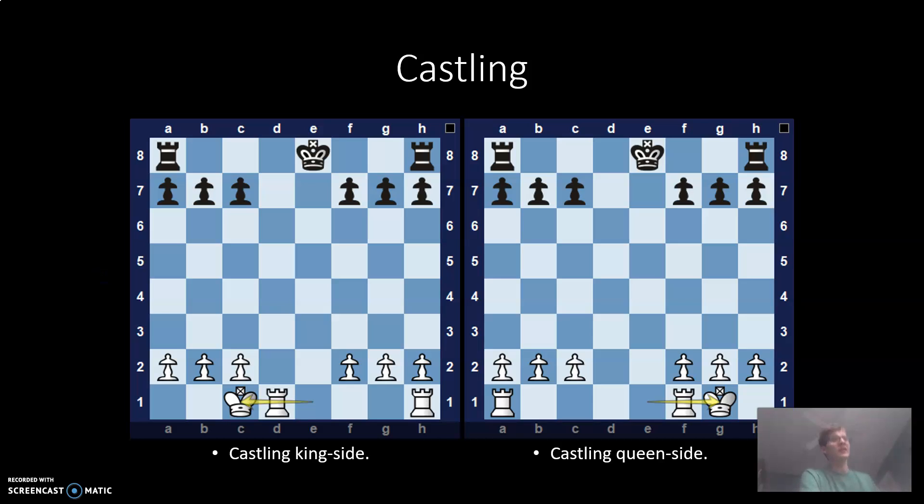Now this last bit is castling, and this is the only other case where pieces can pass each other, and it has some very specific rules. For either of these cases, your King and Rook cannot have moved. The other pieces must be out of the way, so your Knight has to have moved out and your Bishop has to have moved out diagonally — which is why you can see both front two pawn spaces are open — because that's what would be required to perform this maneuver.